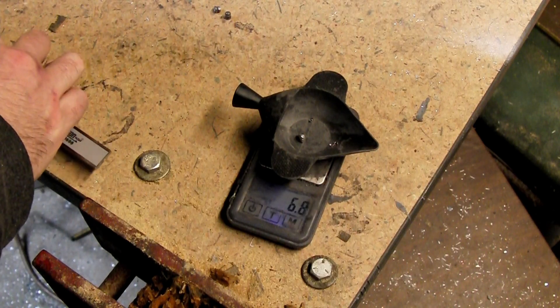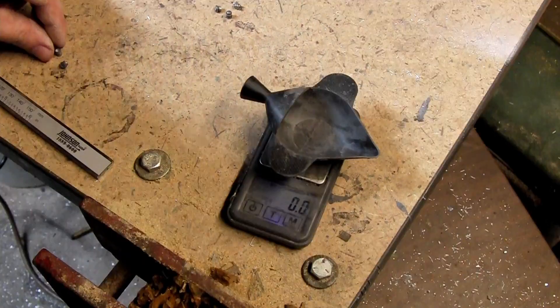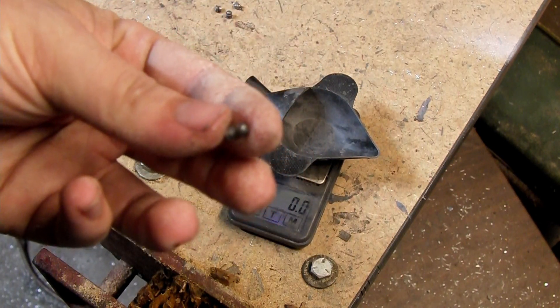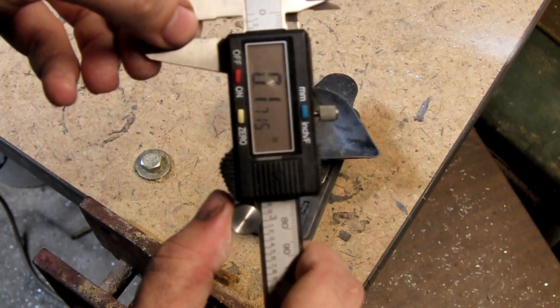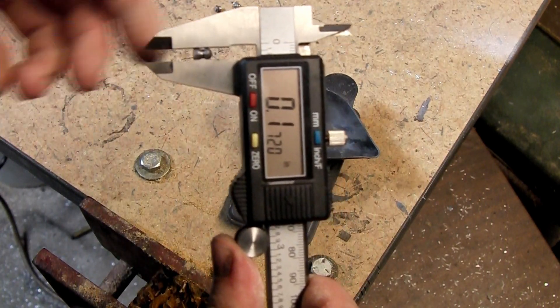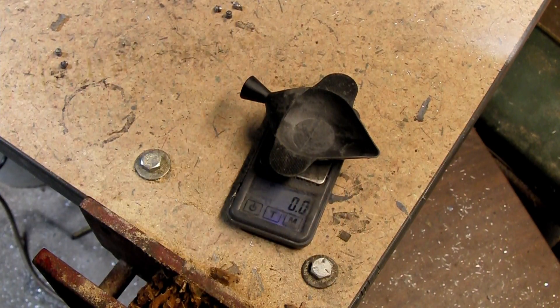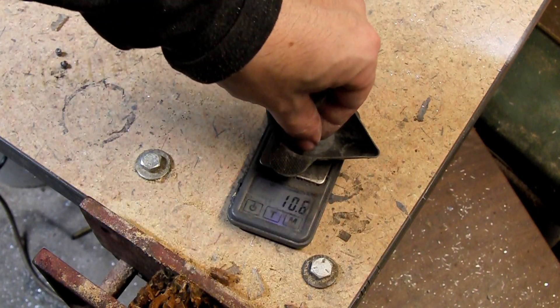The 25-yard domed ultramagnum velocity readings are 171.5, 172, and 171.5 — a little bit better. Weight is 10.6 grains — no weight loss there.